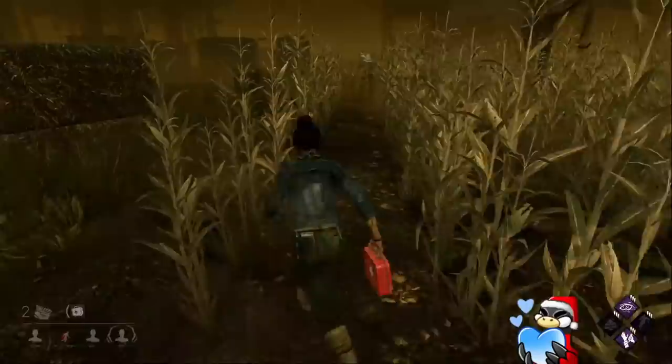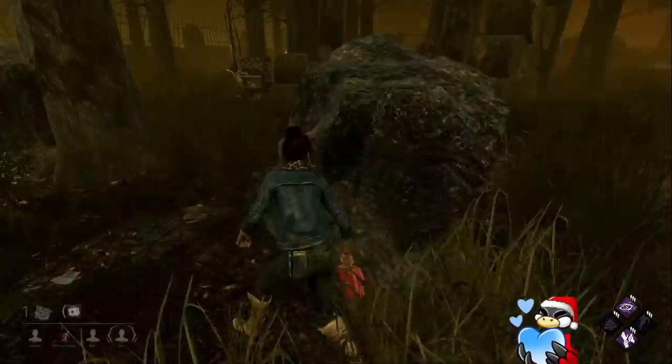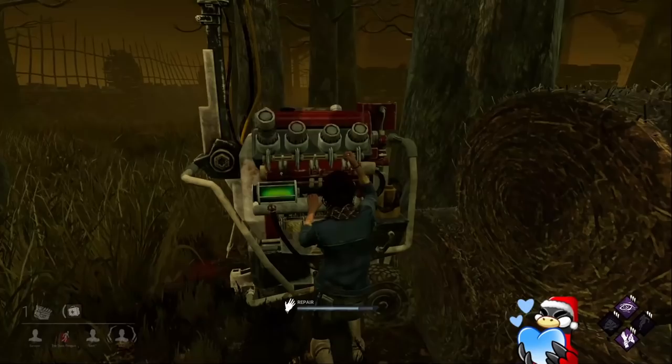He lost another generator and is running to the corner of the map. He doesn't have Tinkerer so he has no indicator to know if the gen's nearly done. But there was an injured player over here — he's got Bloodlust from them working on the generator. And she has a god-tier loop here beside another really strong loop. Do you see why this map is very hard for killers to play?